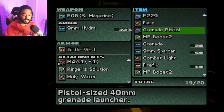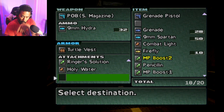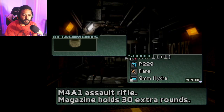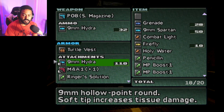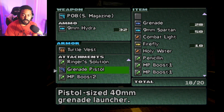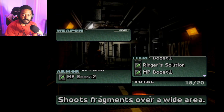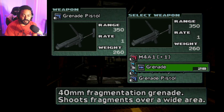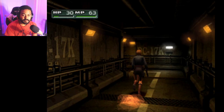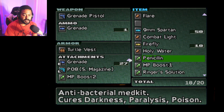So we're going to put... MP boost 2. I didn't mean to use it, I meant to move it. We're going to switch that for the grenade pistol. Ringer solution, we're going to exchange for grenades. Actually, let's use the grenades because I haven't used this grenade pistol at all. Let's go ahead and use that Ringer solution right now.